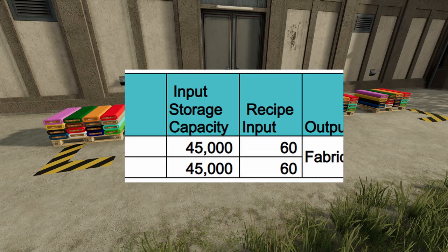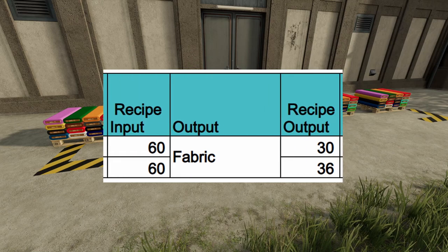The next three columns are your recipe input, your output, and your recipe output. Your recipe input is 60 units of wool and cotton, the output is fabric, and the recipe output is 30 for wool and 36 for cotton.